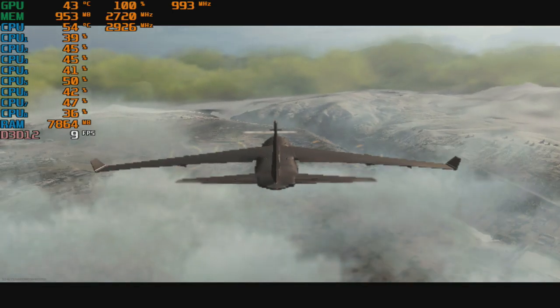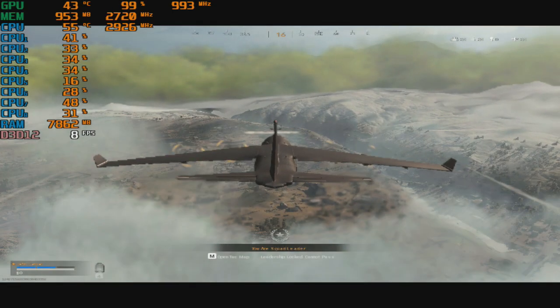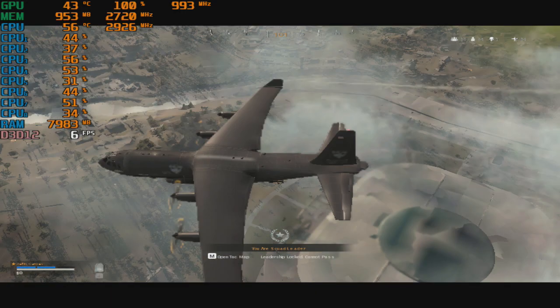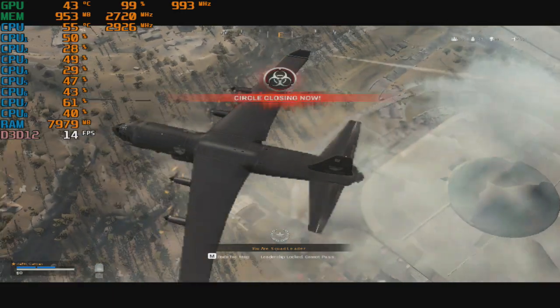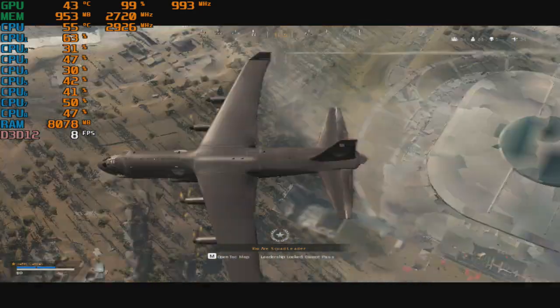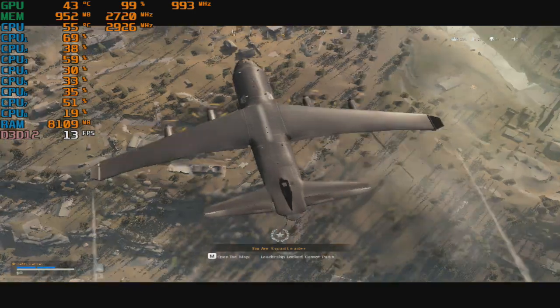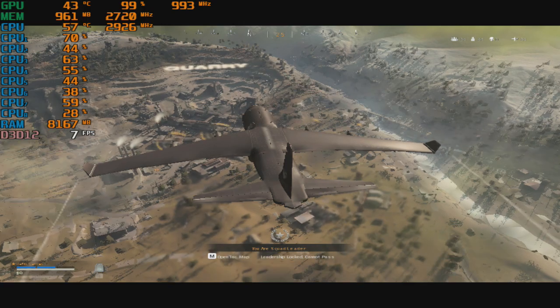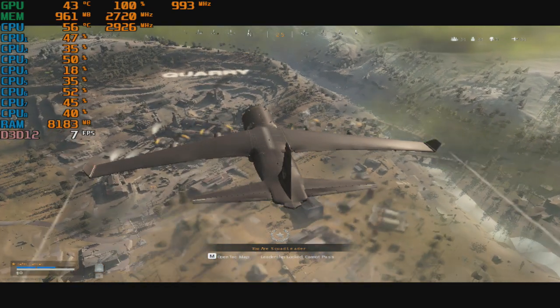Welcome to Warzone Battle Royale. Use your TAC map and choose when to deploy from the aircraft. A white circle on your TAC map shows where the gas closes in, and a timer shows how long you have before that happens.